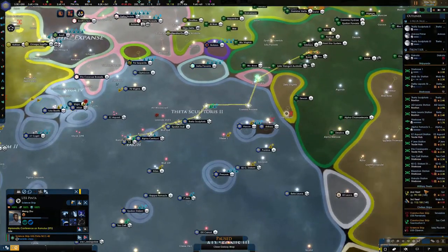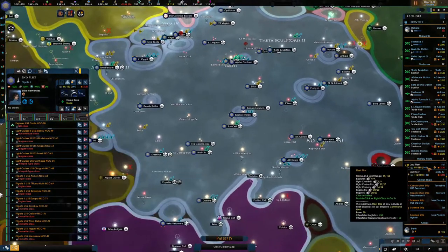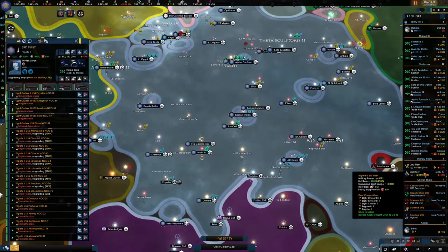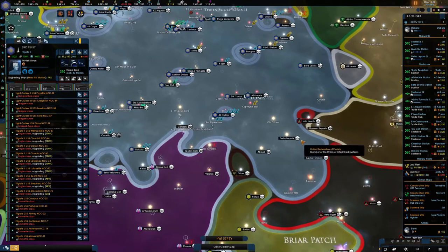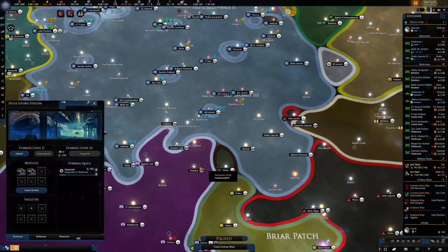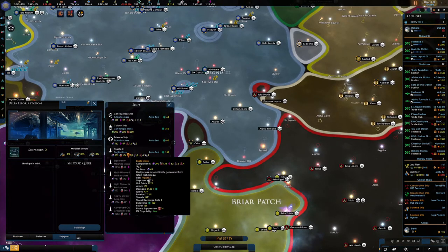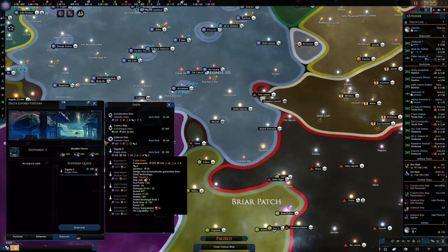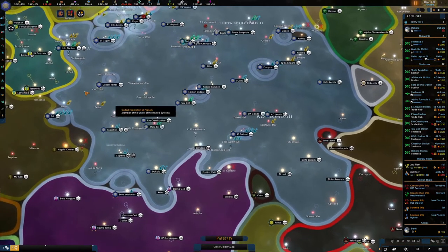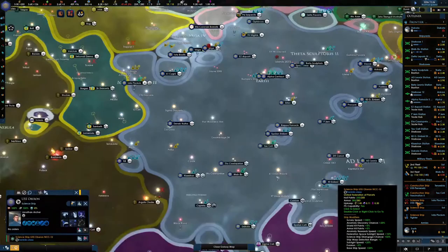Our fleet's looking good. We've got ships up there and down there. This place is building, so I might start a fleet here. I could just build a frigate and then build onto that, so we've got a fleet going there. Let's unpause and carry on to see what we've got going on.